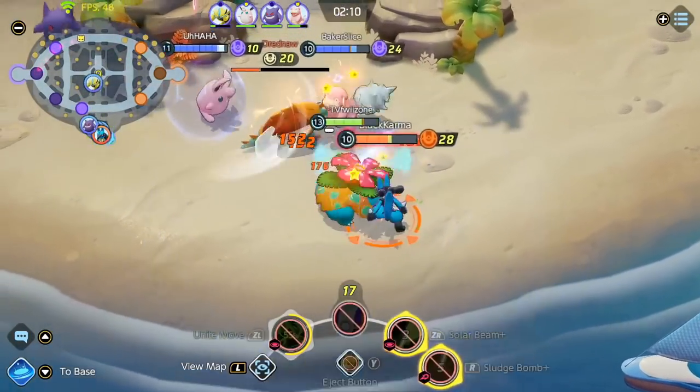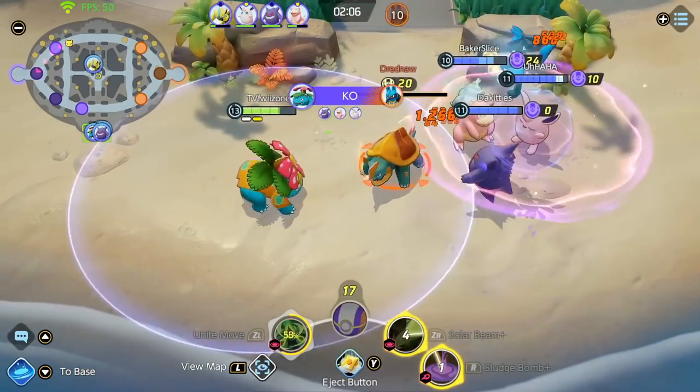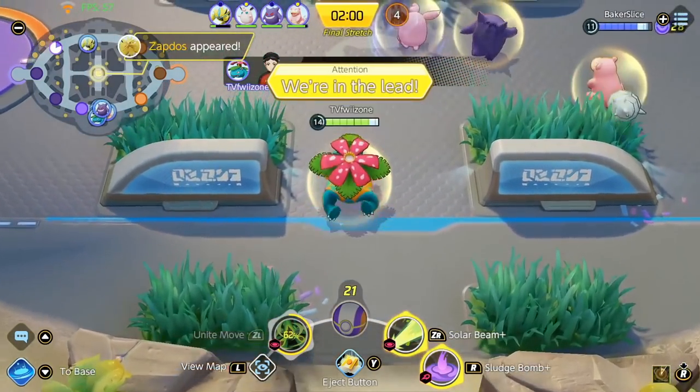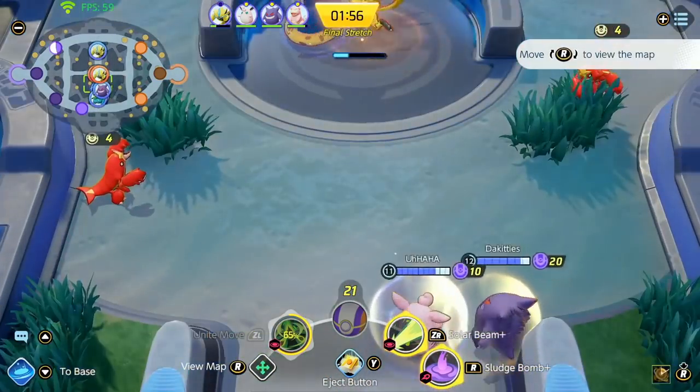Compared to Lucario dashing in — a really poor mistake from him because he didn't do that much damage to me. I'm actually pretty tanky with my build, so we end up securing the Dreadnought before it despawns. Now my goal is to just save my ulti for the Zapdos spawn, and that should just help us win the game.